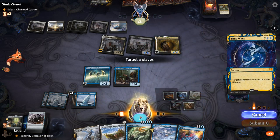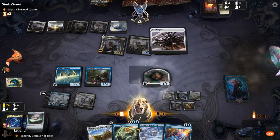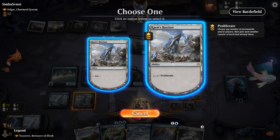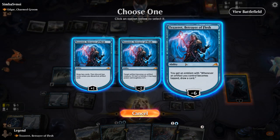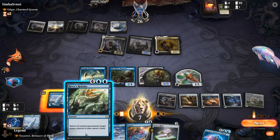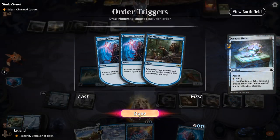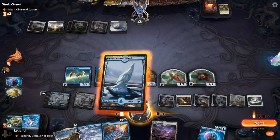With everything we want now in hand, we could have tapped some of our artifacts better to draw more cards with Tazeret's emblem, but at this point we don't see ourselves losing control of the game. We attack for a whole bunch, draw more cards, and still have a Negate at the ready. Mystic Forge could also be activated but seems unnecessary. Relic can gain life if needed.